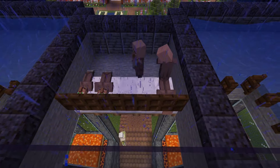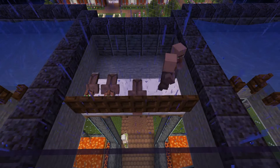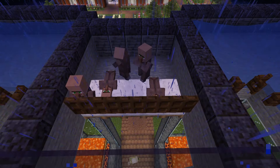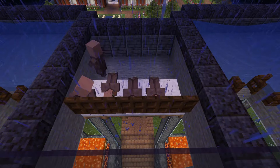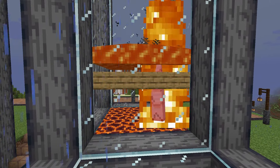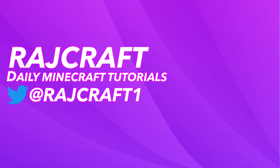Where the villagers are, you'll want to get them on bottom slabs — a slab placed on top of a full block — so the iron golems can't be spawned in the villager area. Also, having the iron golems spawn in water makes them easy to redirect to a killing area, as the iron golems can be spawned in water.